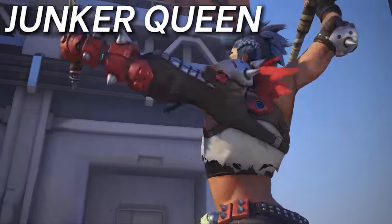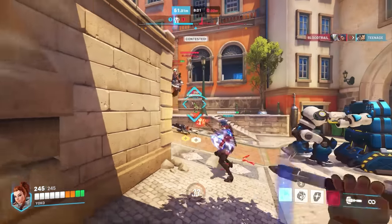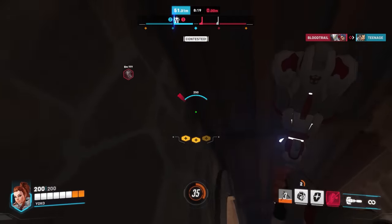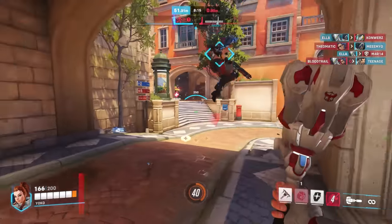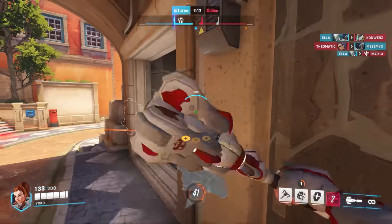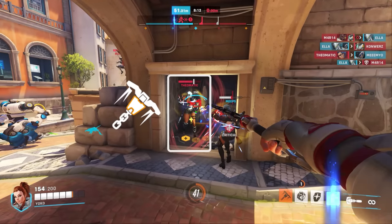Junker Queen — Brigitte has always been a great option to counter her, even at her release, where Brig was the ideal option to both kite away from the Queen and boop her to mess her up. One well-placed whipshot and the awareness to shield bash away is more than needed to survive the commanding shout engage and carnage slash. Her rally is also a great option to help your team survive a team-wide anti-heal, since overhealth is the only thing that can heal you while under the effects of rampage.